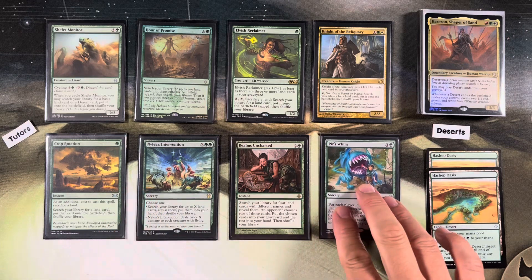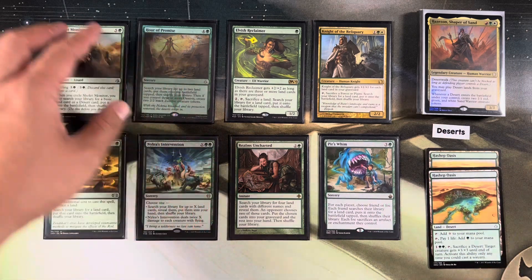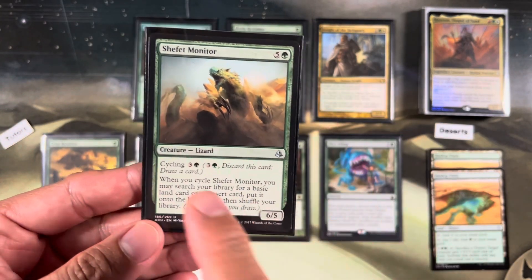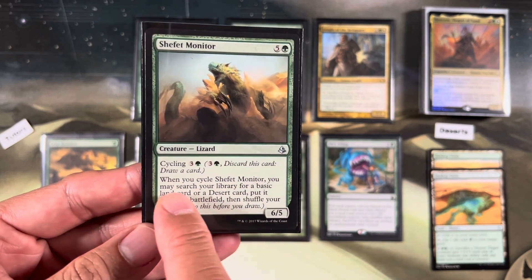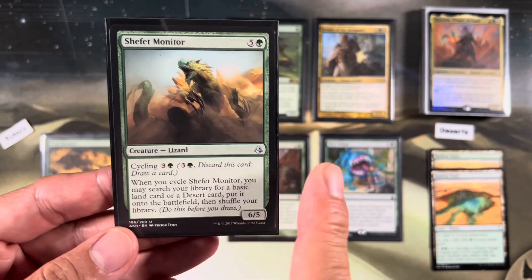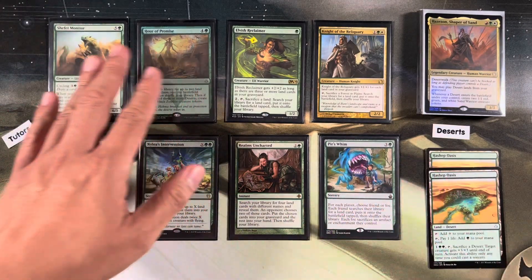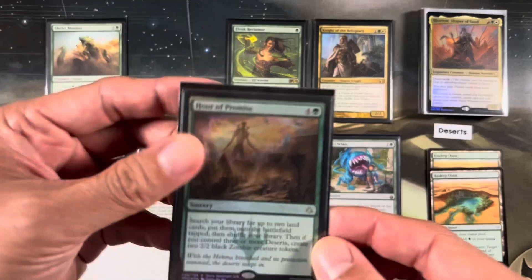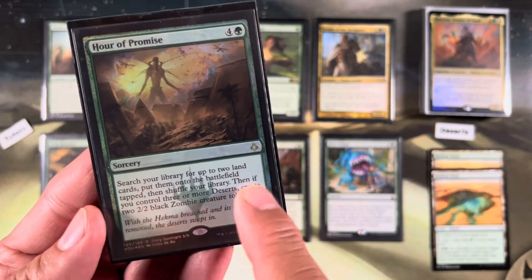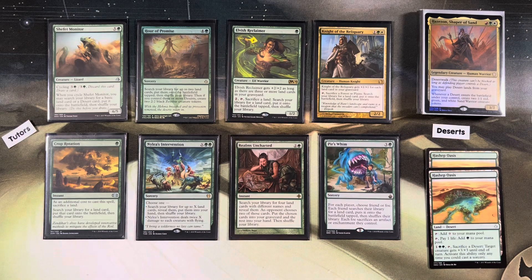The first set of cards we have are the desert tutors. We have two signpost desert tutors right here. Shepherd Monitor, five green - you never want to pay that, you just want to pay the cycling, three and a green. When you cycle Shepherd Monitor, you may search your library for a basic land card or a desert card, put it into the battlefield tapped, and still get to draw the card. It's like a cultivate for deserts. We also have Hour of Promise: search your library for up to two land cards, put them onto the battlefield tapped, then shuffle. If you control three or more deserts, create two black zombie tokens.